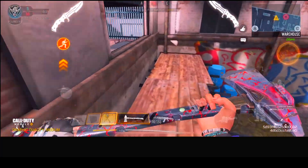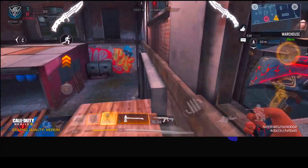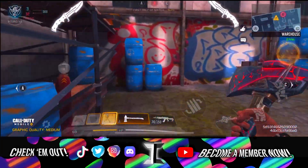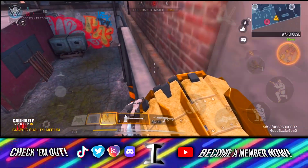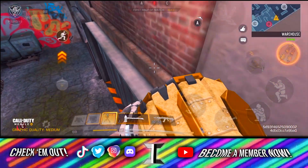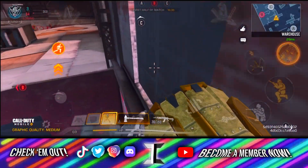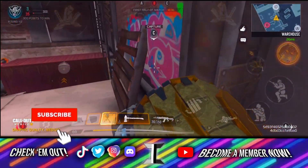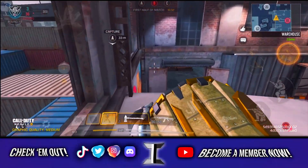Not going to waste any time — this first tactic is on Hackney Yard and it's very sick. All you need to do is run along this wall and you'll find a much more efficient movement tactic to get around this building. This is very good for dodging bullets, and if you want to avoid gunfights I'd definitely recommend taking this route. There are actually quite a few ledges on this spot as well.